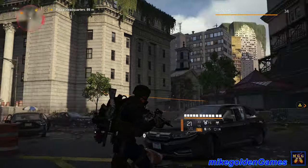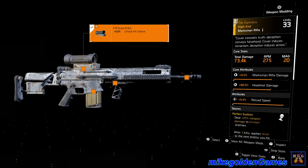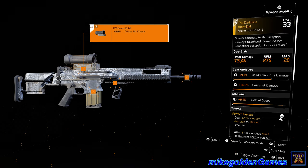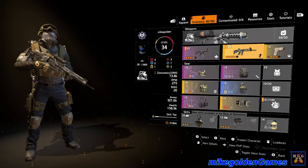This is the rifle we got — it's pretty nice. This is the Darkness, a high-end marksman rifle. It does 73.4 thousand damage, which is less than my sniper rifle. But again, this is a semi-automatic rifle and it does an awesome amount of damage. It's plus 9% marksman rifle damage, plus 80% headshot damage — damn, that's pretty good — and plus 9.4% reload speed. As a talent: Perfect Eyeless — deal plus 25% weapon damage to blinded enemies. After three kills, apply blind to the next enemy you hit. So basically you're getting plus 25% damage every few kills or so.